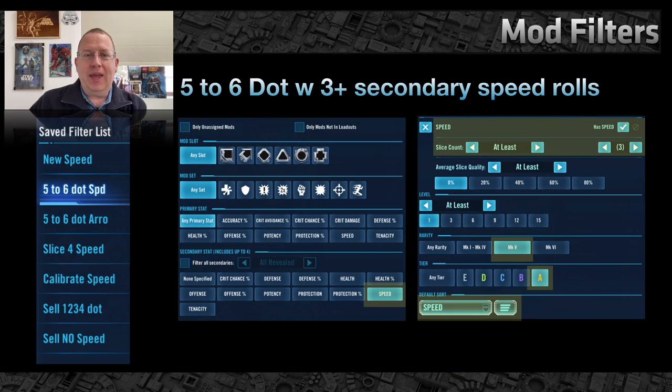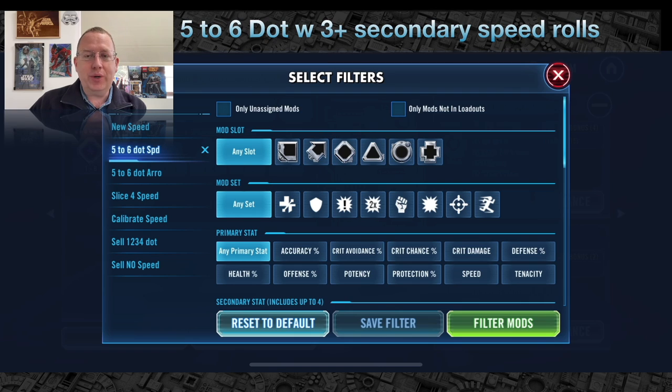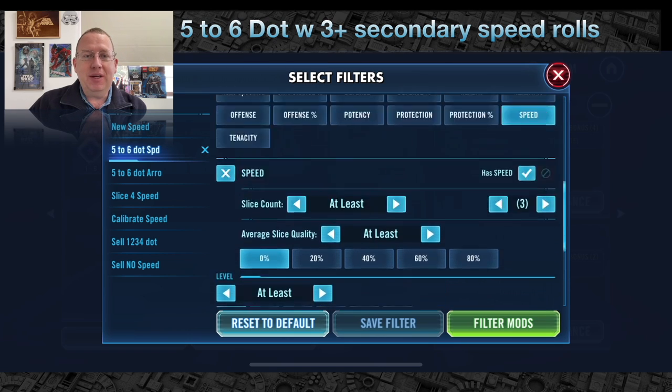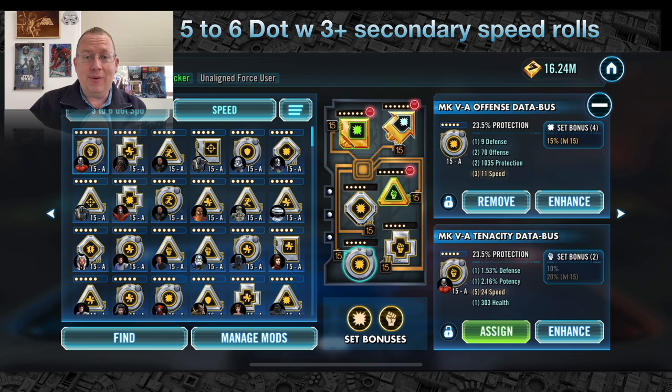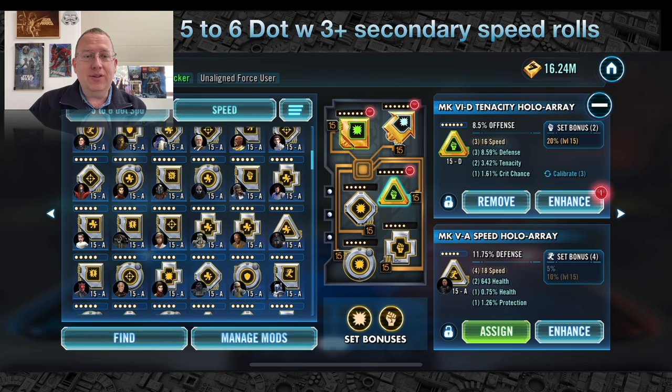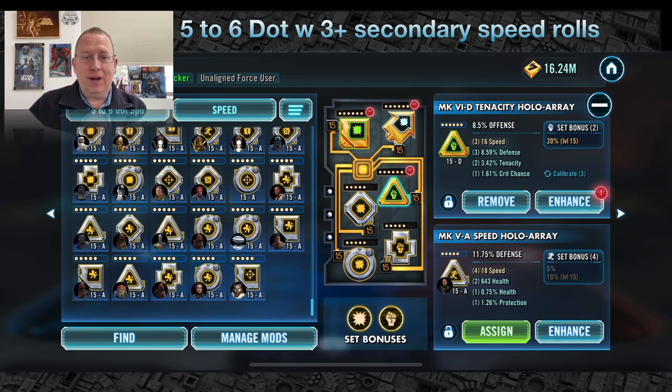At my level of the game — and at everybody's some point — you're going to want to upgrade your five to six-dot mods. This takes a lot of resources, so you want to do it cautiously. I filter for speed, wanting to see all mods that have at least three speed rolls — anything under three, just save your resources. We want the Mark 5A gold mod. Sort by speed, hit filter — top left is the fastest. I've got a Malak circle mod there with 24 speed, ready to upgrade. Any gold mod below 10 speed I liquidate almost immediately.